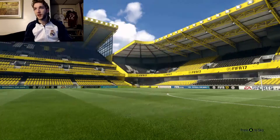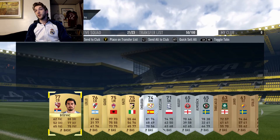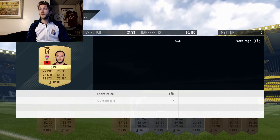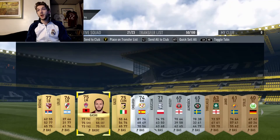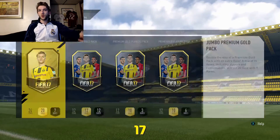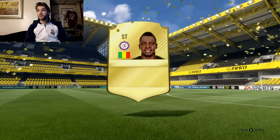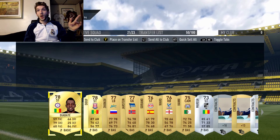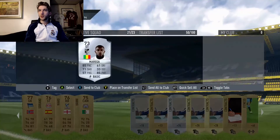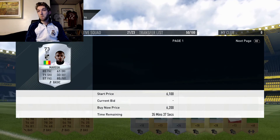Opening the small pack — my highest rated is a non-rare gold, and my rare is a silver. That pack was pretty bad. I've been putting together the Jonas and Lacazette squad build challenges so I keep losing money trying to do these. Nothing useful there, although this Morega guy might sell because of the squad build challenge — I've seen him listed for about 4000 coins.